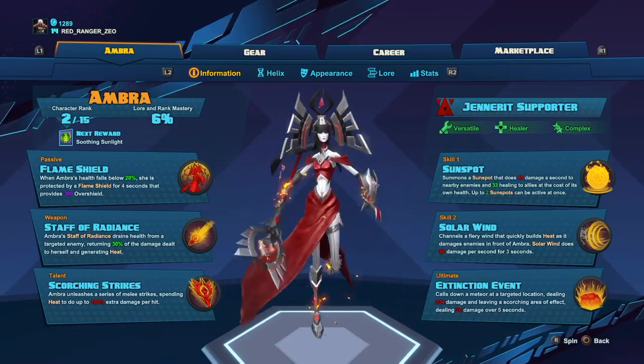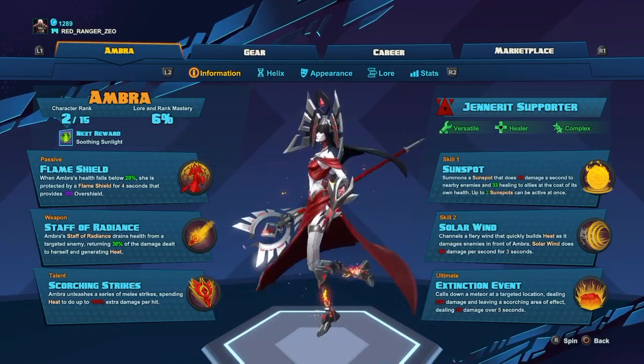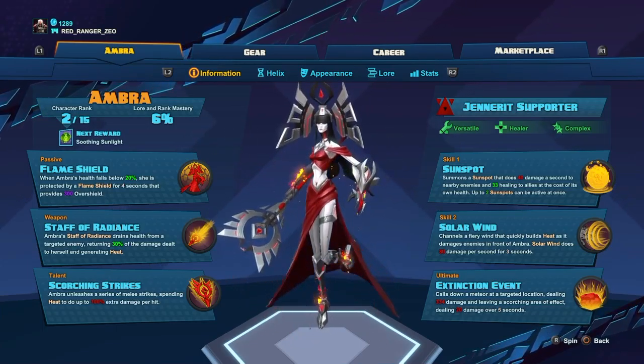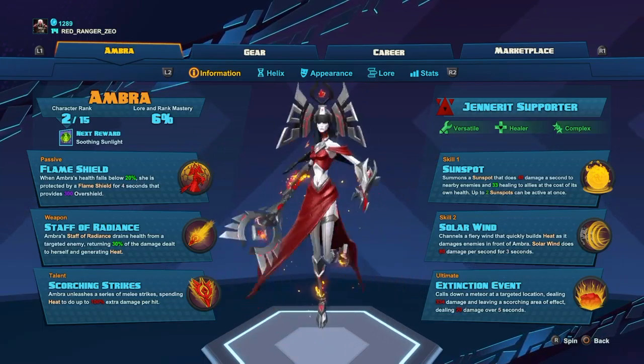Her abilities are pretty easy to use, I'll be honest about that. I'll go over them real quick. She's got her Flame Shield — basically when her health falls really low, she gets a shield that protects her. Staff of Radiance basically lets her stab people and gives her health back.